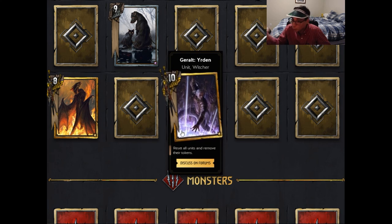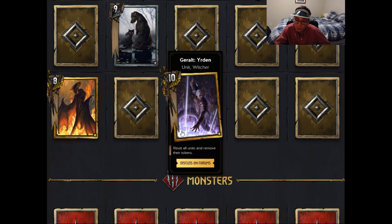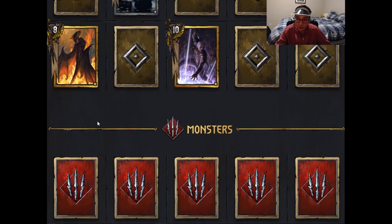Coral basically turns one unit back to base strength; Geralt Jörden turns all of them back. I would assume this card would be played in Skellige — since Skellige isn't worried about removing boosts on their cards and doesn't play as many tokens, the reset would actually benefit them because damaged units like Skirmishers would be healed back to full health. All in all, I think Geralt Jörden will likely be changed to affect only one row at a time, because resetting all units on the board is pretty OP.